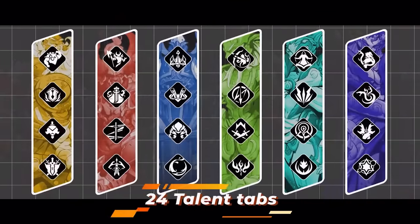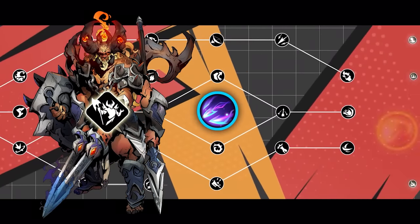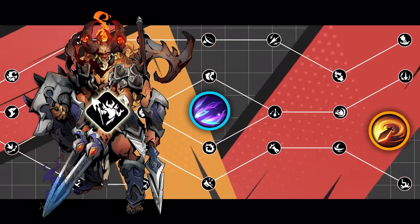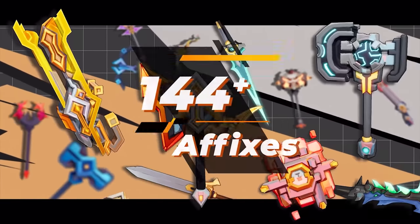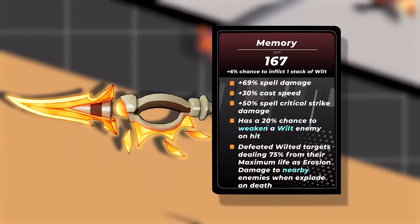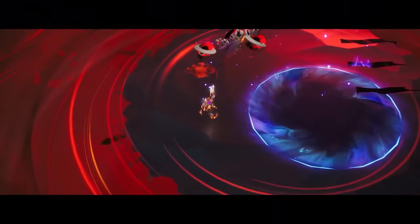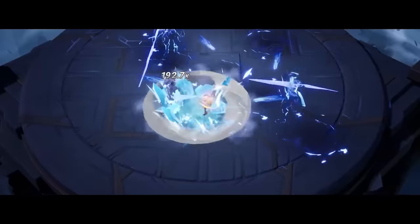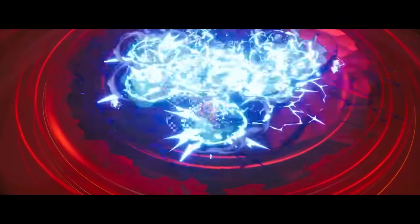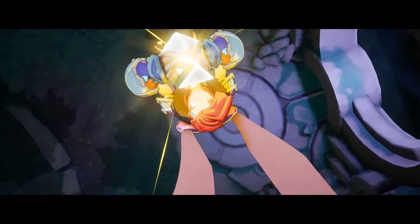Gameplay and features wise, Torchlight Infinite has extremely fast-paced combat, short cooldowns, lots of abilities to press, responsive movement, and most importantly, an ocean of possibilities when it comes to creating a build, as you'll see later in this video. Aside from that, the game has a main storyline with cutscenes, a massive amount of zones to play through, and challenging bosses that will smash you to bits if you ignore their mechanics — plus comfy stylized graphics.